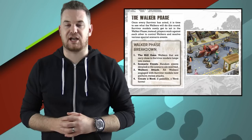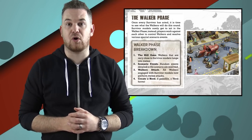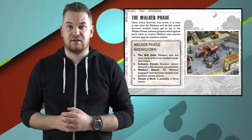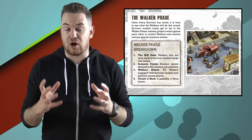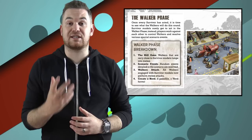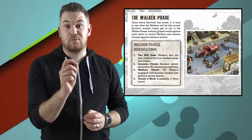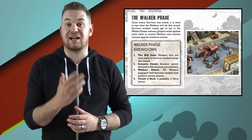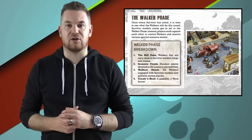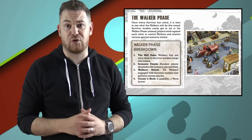The walker phase is split up into four sections. Kill zones — where you test to see if a walker is within range to engage a survivor. Scenario events — at this point the scenario-specific event is resolved. Walkers attack — all walkers now attack whatever they're engaged with. Survivors can only defend against walkers at this point, as they've already potentially attacked in the previous phase.